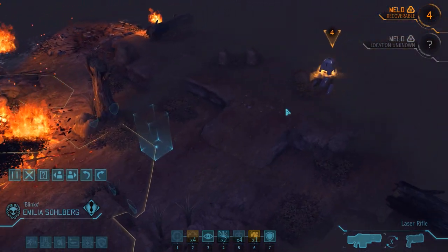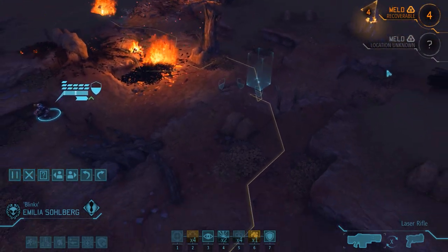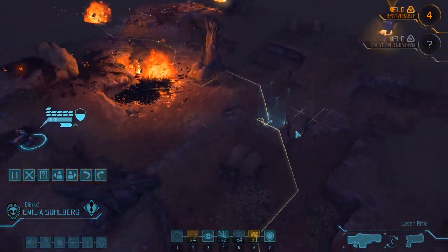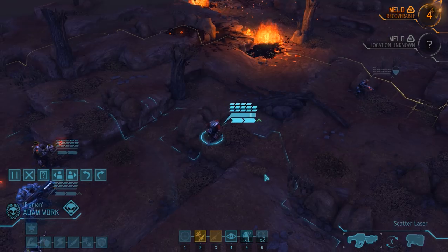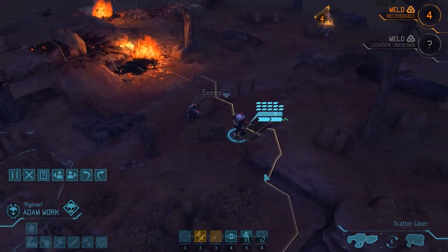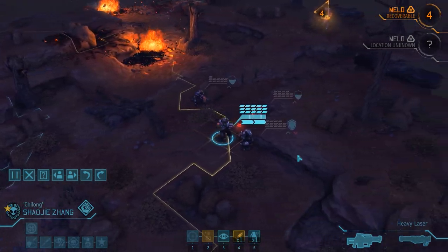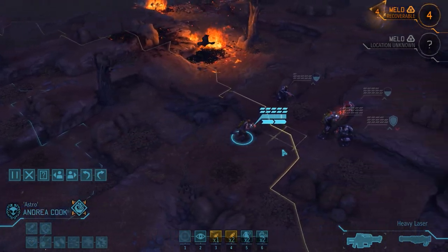Emilia discovers the first melt container with a four-turn timer but no enemies, so we can risk going for the dash and advancing just a few tiles further. The rest of the squad will join up with her, although we don't have cover available for everyone. But since we haven't spotted any hostiles yet, for this first turn we should be fine.